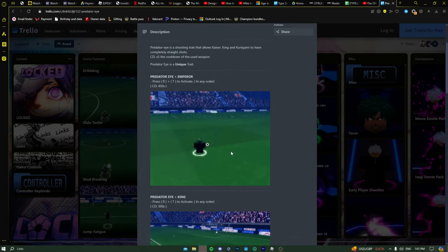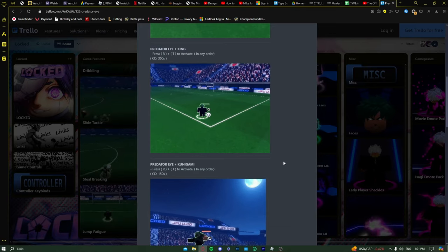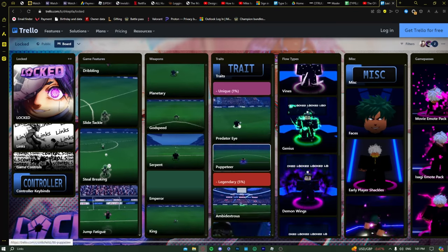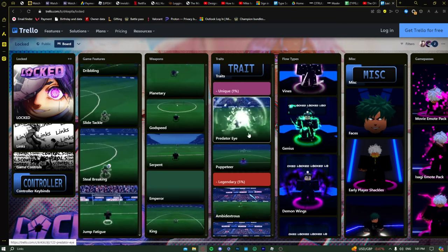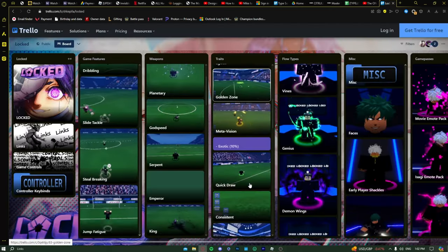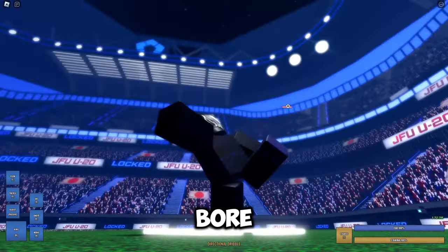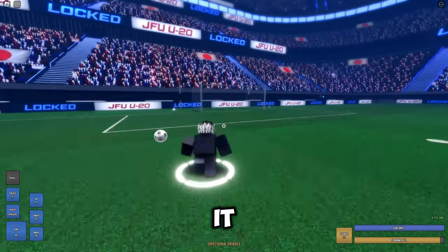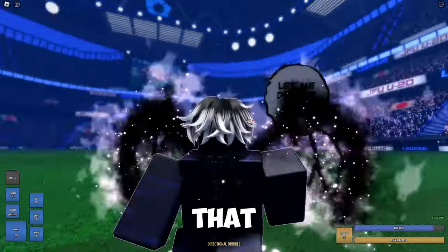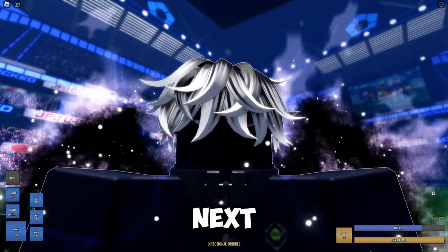Some traits just buff other weapons' shots — like Predator Eye. Puppeteer is best if you're playing in a team. Overall, I'd recommend going with Meta Vision, Egoist, or Golden Zone. That's basically everything in the game. If you enjoyed the video and it helped you out, make sure to like, share, and subscribe. If you have a content idea, let me know in the comments. See you guys in the next video!